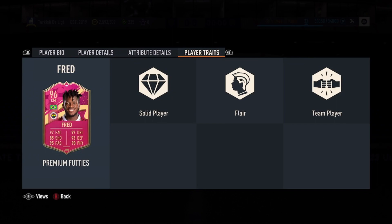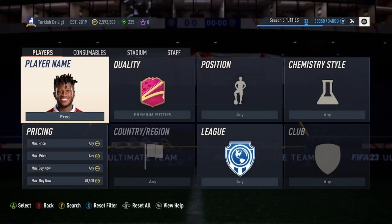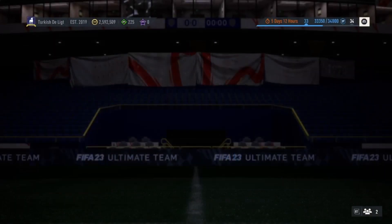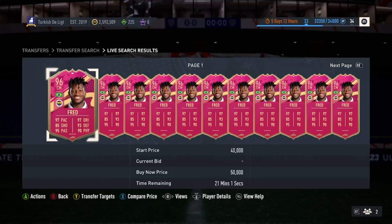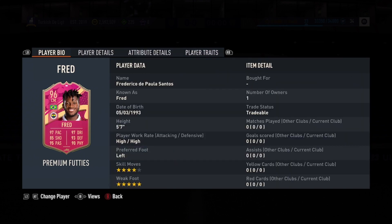Moving on to traits, we've got Sony Player, Flair, and Team Player — very, very nice. Now, this card is coming in around 50k. And if you don't need someone to link with your other players, this guy's definitely a great shout.